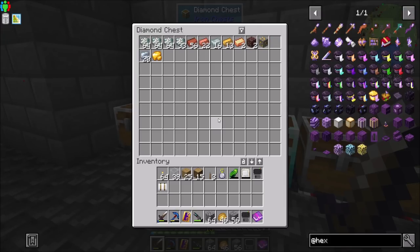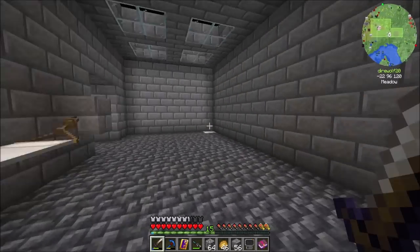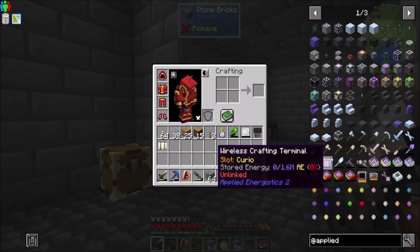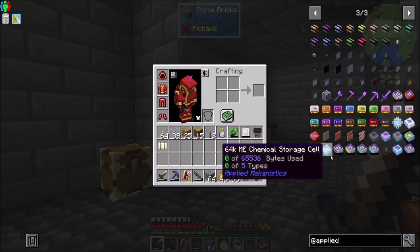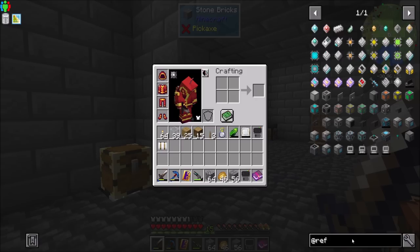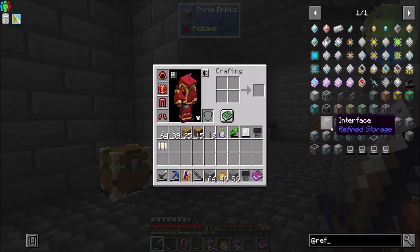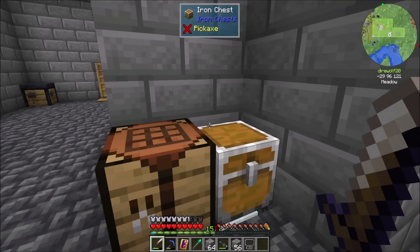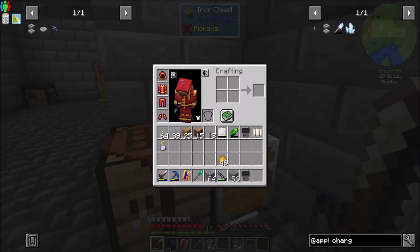One of the things I think we should probably focus on next is item storage. I'm going to make a decision between Applied Energistics, which we've seen and played plenty of times before but I'm told has had some updates and changes, versus Refined Storage, which I don't think has changed as much. After some decisions and thinking, I'm going to go with Applied Energistics 2 — mostly because I'm curious what's different, and I like channels.